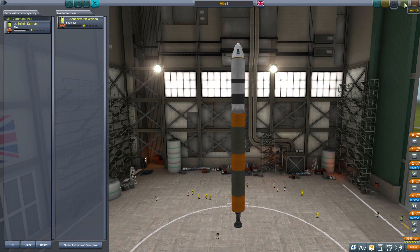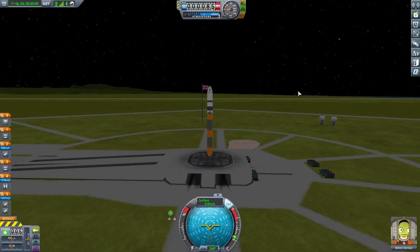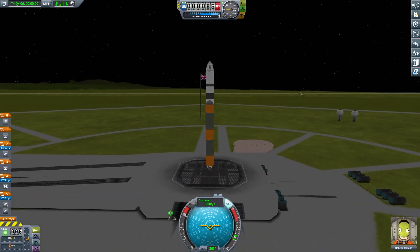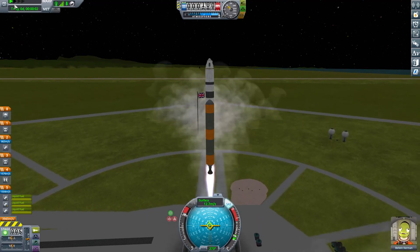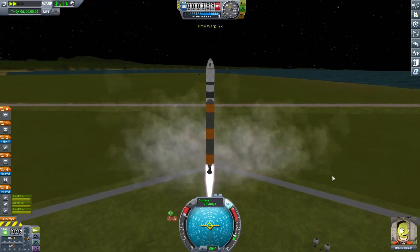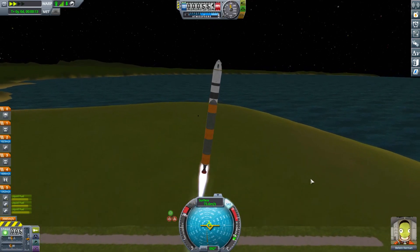So the aim for this one is we're going to go to Minmus. We have maneuver nodes so I can do it more easily. I want to get into orbit as quickly as possible — you can see I'm moving at a lot of speed there. Just get this going, up we go. Get a bit of a time warp on and start heading over just a smidgen.